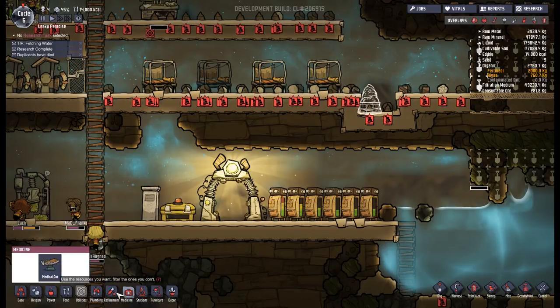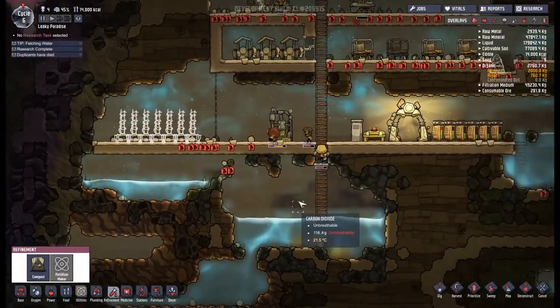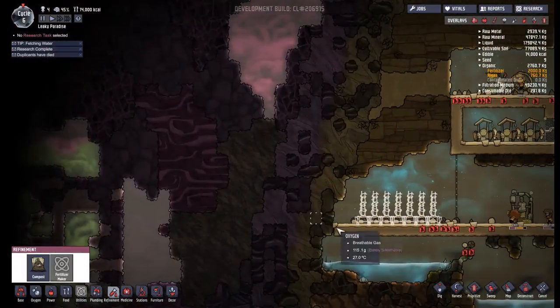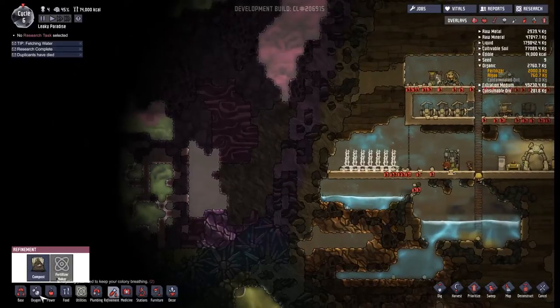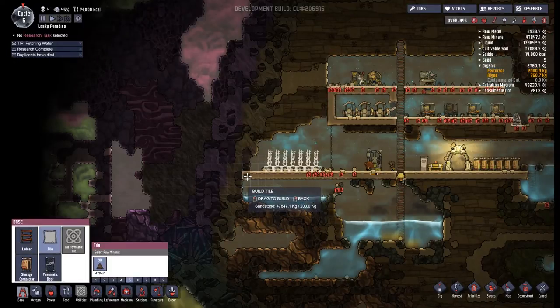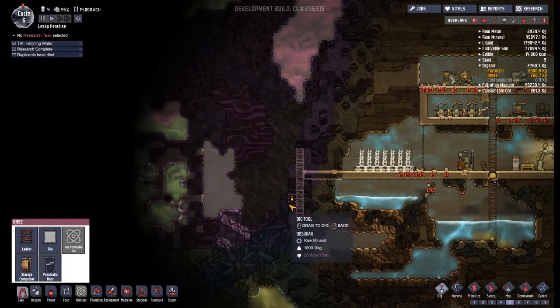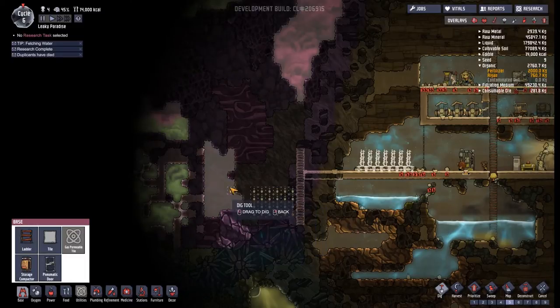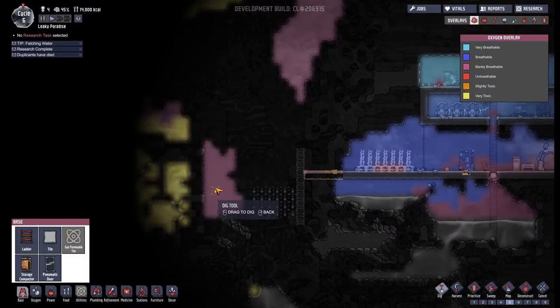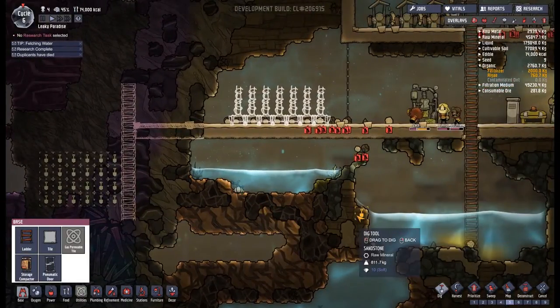The compost bin - I think we're going to do that underneath somewhere. I'd like to do it over here, maybe just beyond all the growing stuff. So I'm going to throw out some tiles, throw a ladder down here, and dig out something like this. I'm a little worried about what this is - it's barely breathable, whatever it is. We'll just make do with that.